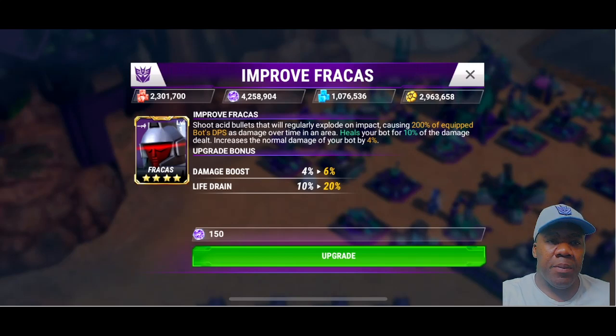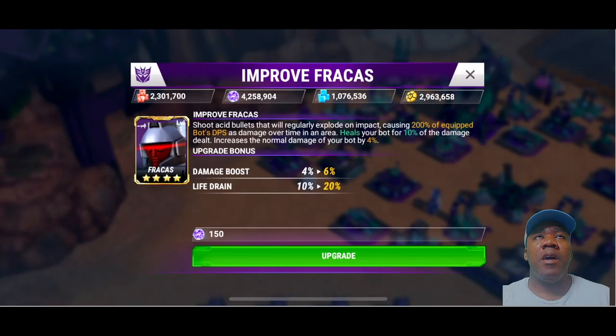So you're going to shoot acid bullets. If you guys have been watching my channel for a little while, you know that I'm very, very heavily anti-elemental damage if you can help it. There's going to be times where it's going to come in, and I'll show you some things in a little bit why I'm kind of anti-acid for the most part. But this is going to be kind of a secondary characteristic of it. You're going to shoot acid bullets that regularly explode on impact, causing 200% of the equipped bot's DPS. So that's like a secondary effect.